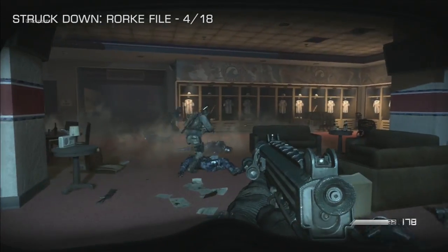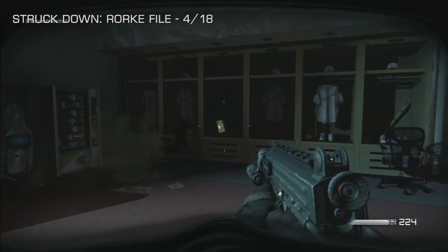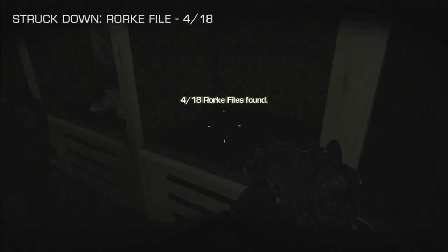The Struck Down mission has Rourke file number four of 18. When you burst through and clear out this room, you're looking for Ajax — it's the locker room, and you need to look over to the left as you're entering. It's in one of the lockers just sat out in the open there. Rourke file four of 18.